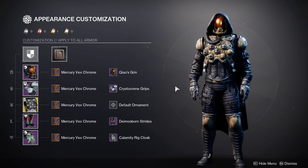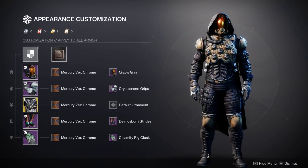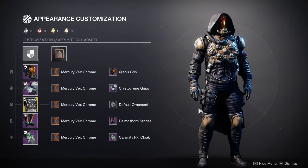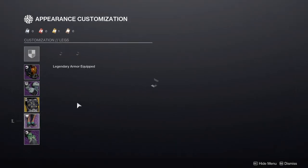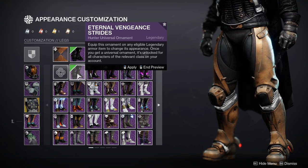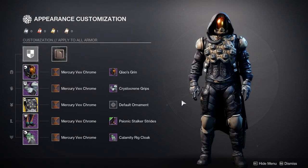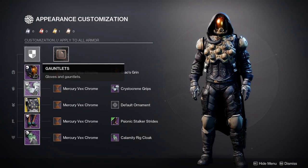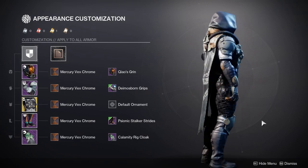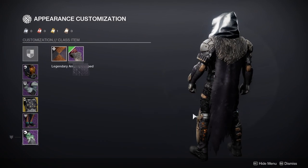For the shader, I'm using Mercury Vex Chrome — I wanted something a little grungy, down to earth, not too bright. But you can really mess around with other options. The Psionic Stalker Strides look really cool with this chest piece, but at that point you'd want to switch the arms out for the Diamondborn so it retains that bulky look.